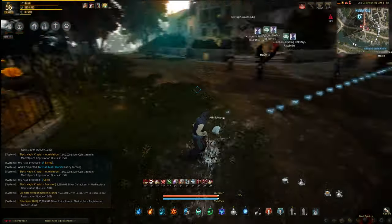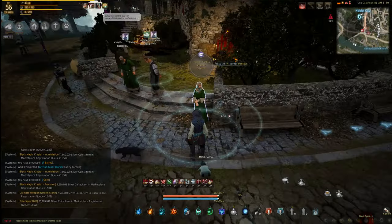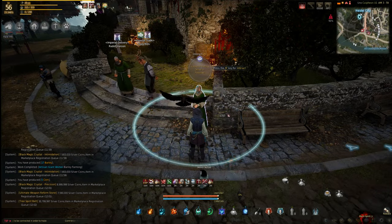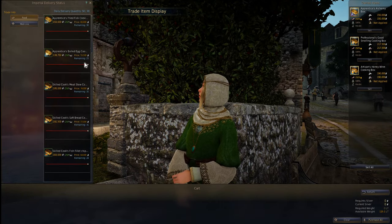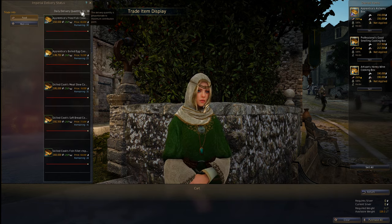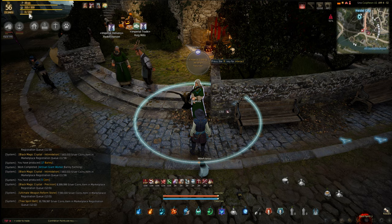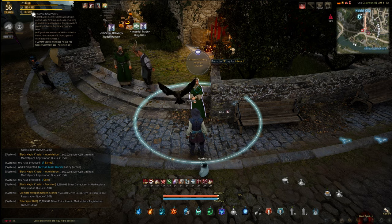Today we did get the Halloween patch. So the first thing you want to look at: go to the Imperial guy. Up here you'll see a daily delivery quantity. This is based upon your contribution points — it's your contribution points divided by three.